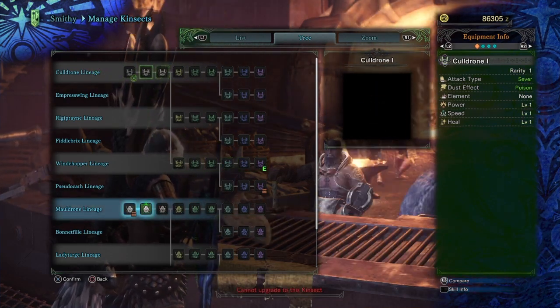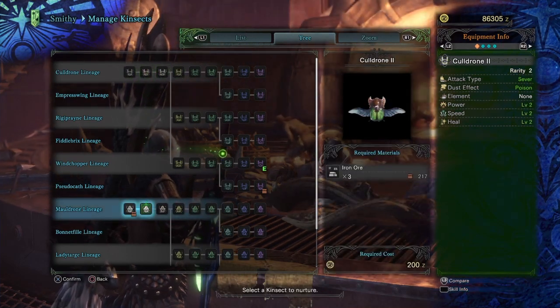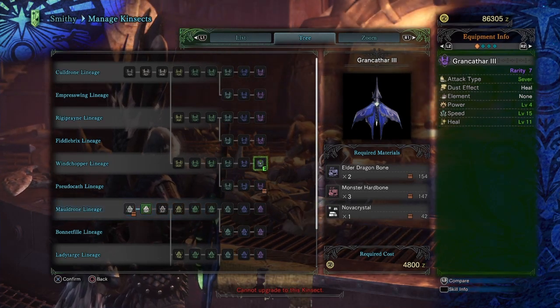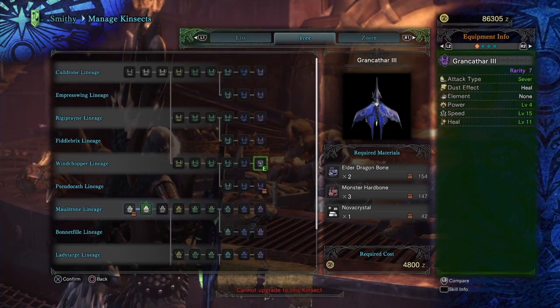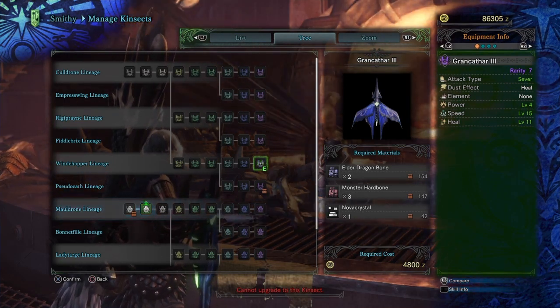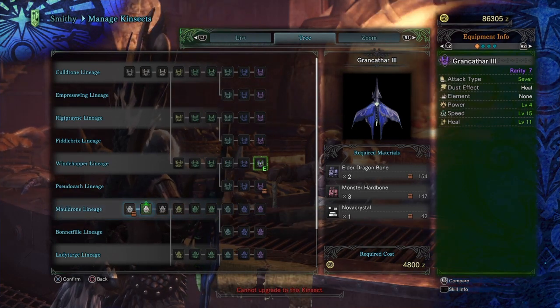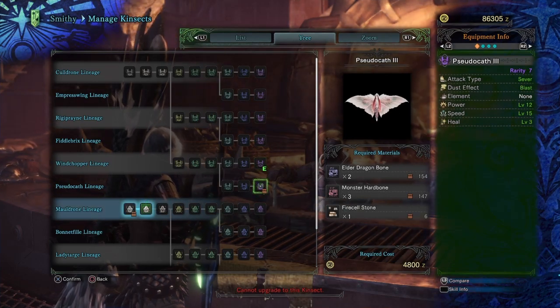It's not too hard to get, just need a couple things like iron ore. For why I like this bug: level 15 speed and level 11 healing with a sever attack, which is really good. It's quick, it gets out there, it gets you your buff, and if you need a bug for healing, this is the one for you.